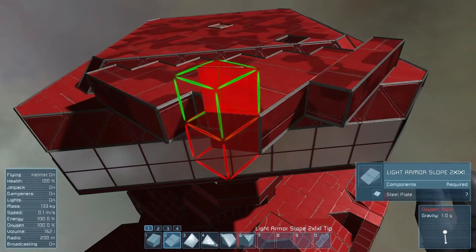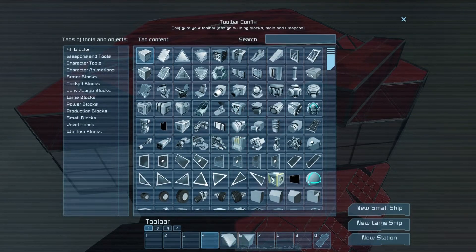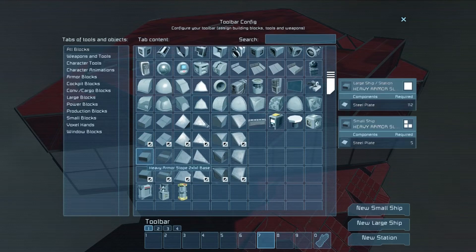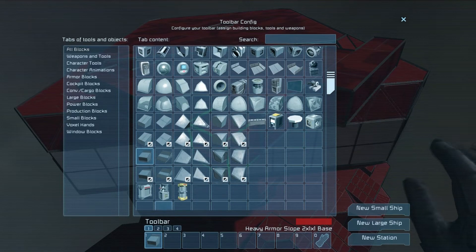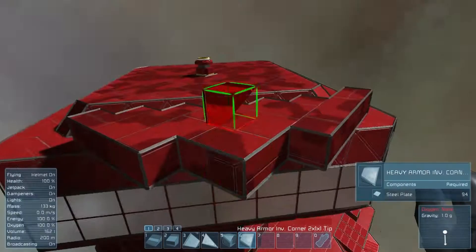Wait, these are light blocks — dang it. Alright, here we go. No, I need this, then that, then this and this, and then that and this. Perfect.